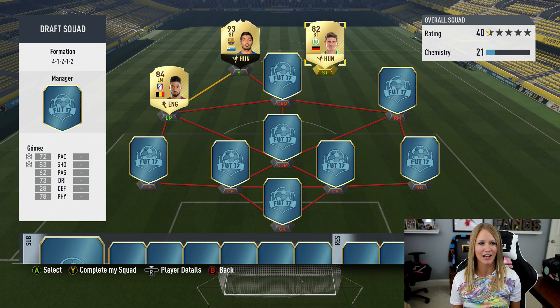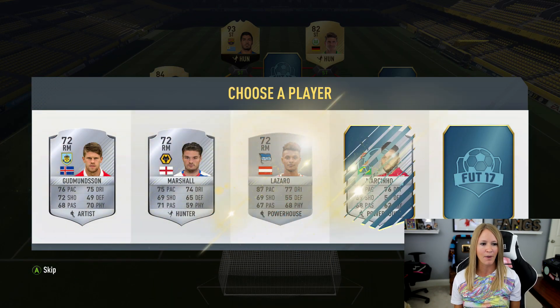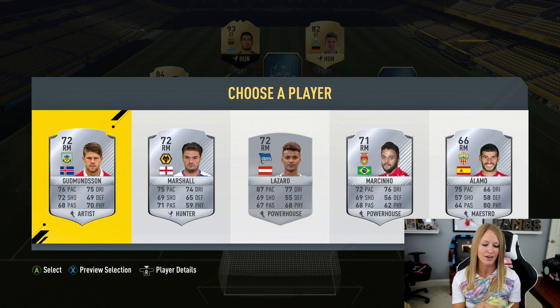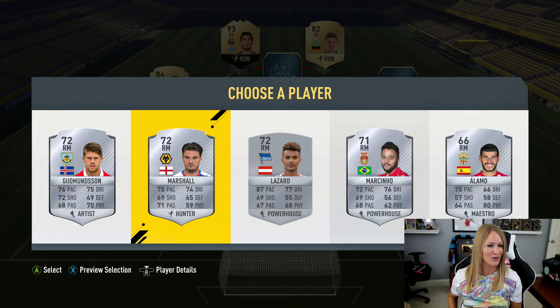For right mid, hopefully someone from Bundesliga. The options include Lazaro. Viewer Daniel chose number two, so we've got Marshall. Marshall doesn't really fit the squad, but okay, Daniel.